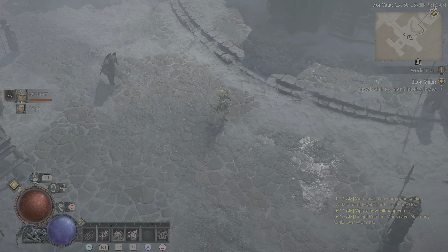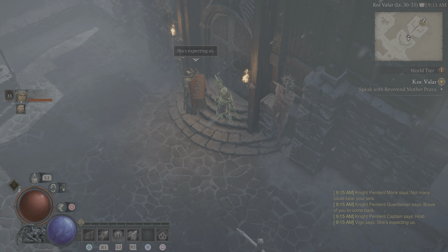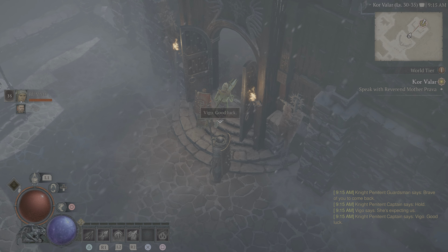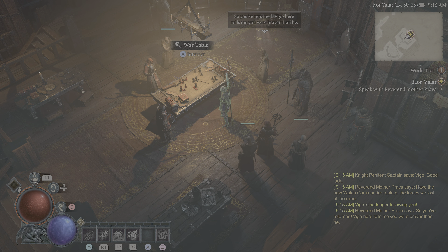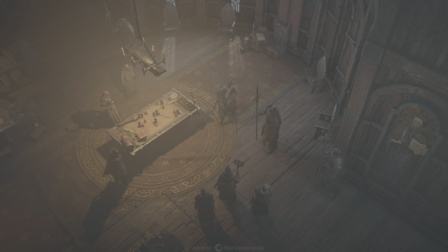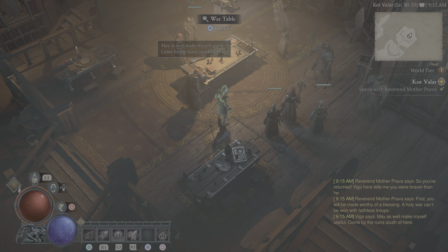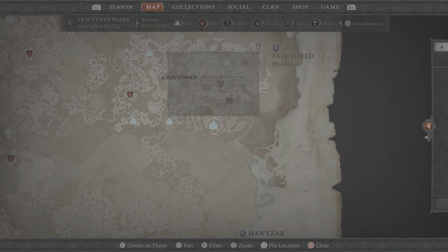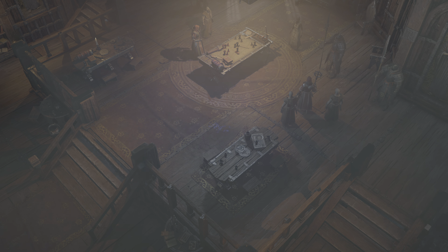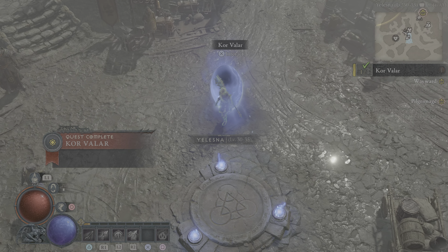I wonder when I get the horse — they call it the mount — so you can ride around and get places quicker. There's a war table — looks like a big board game or something. Talk to the person with the marker on them. 'Come by the ruins south of here.' I got some XP — good to get those waypoints because it makes it a lot easier to get around.